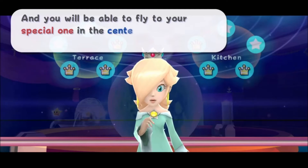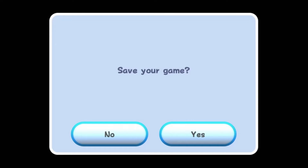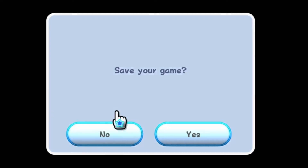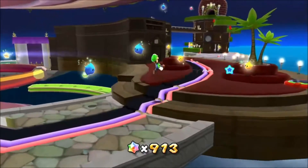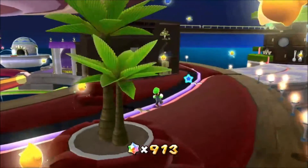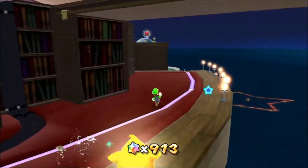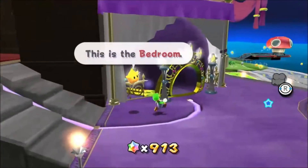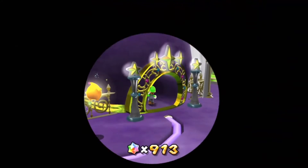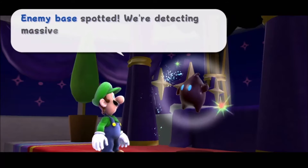And you'll be able to fly to your special one in the center of the universe. I don't even think it's my special one — it's actually kind of Mario's thing. Because Daisy keeps calling me all the time and says, 'Hi, I'm Daisy.' That's all she says, too. But I'm ready to go and have some extra activities — going to do some golfing. That'd be really cool. The new golf course in the Mushroom Kingdom is going to open up soon — I'm going to enjoy it.